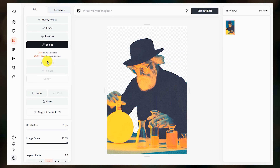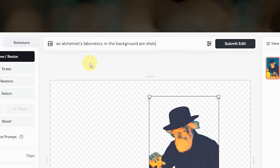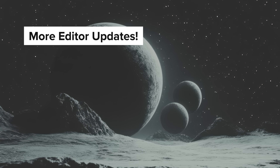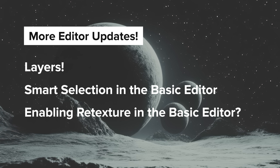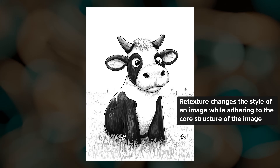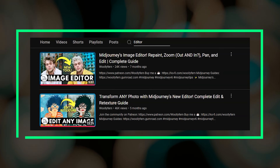After you've removed or isolated the regions that you want, feel free to change your canvas size and zoom level. Then type your prompt up here, and Midjourney will use your prompt along with the existing content of your image to fill in the empty space. The team is planning another editor update this week, which means we might be getting the new layers feature as well as smart selection in the basic editor. They've also mentioned plans to add retexture to the main workflow, making it accessible to everyone who does not currently have access to the full editor. I have videos on both the basic editor and the full editor if you'd like to learn more.